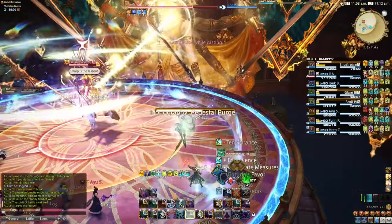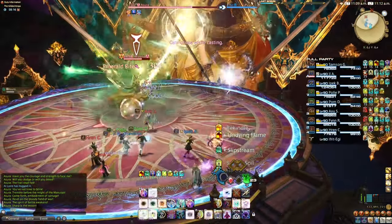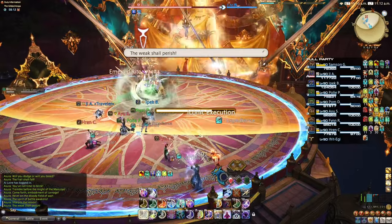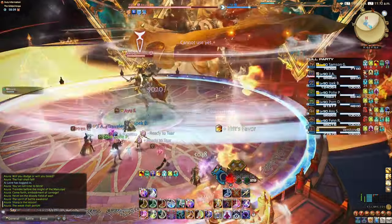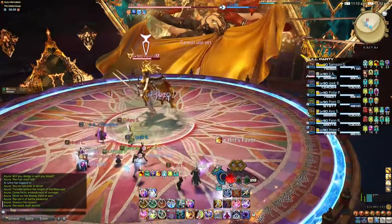Iconography: the boss will do an attack, followed by a similar attack from the larger version of Azora after the subsequent Iconic Execution cast. Note: you need to position early for the Big Azora attack, as it will land quickly after orange AoE markers appear.